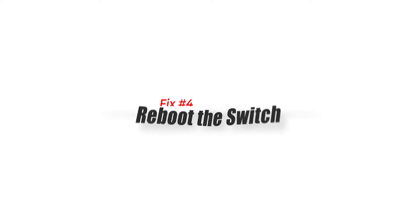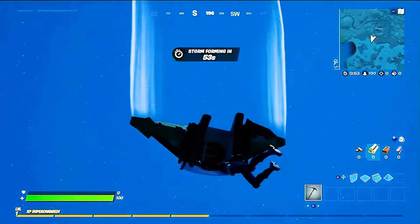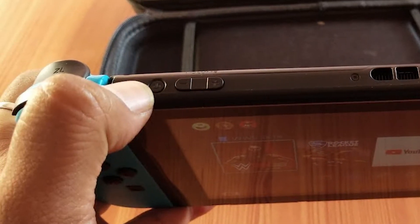Fix number four: reboot the Switch. If the Fortnite update still won't work, consider refreshing the system by closing the game and restarting your Nintendo Switch. To do that, just press and hold the power button for about three seconds, go to Power Options, and select Restart.